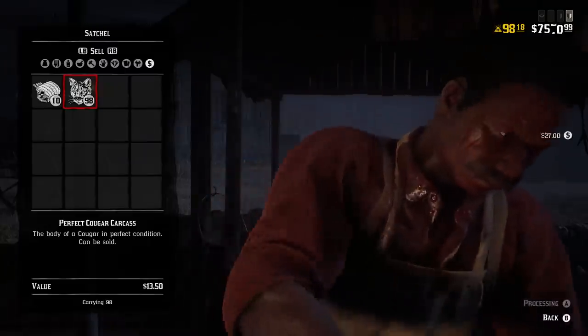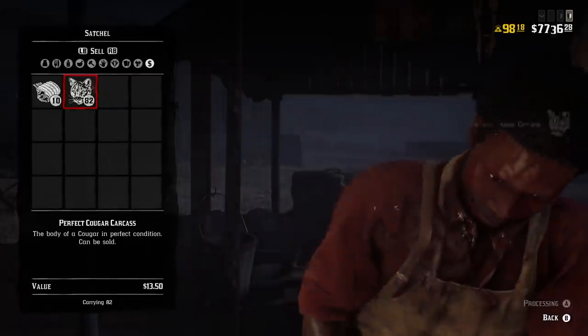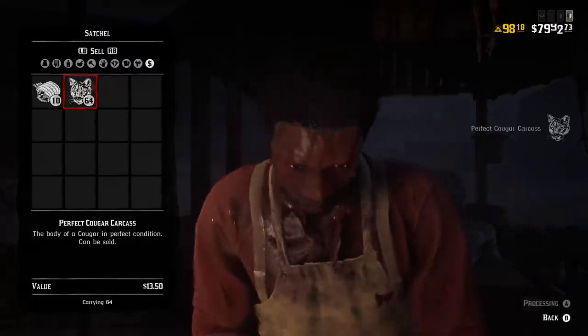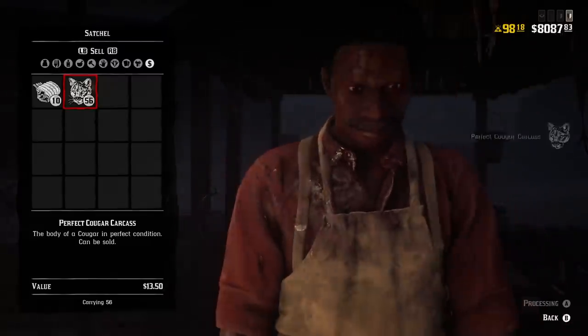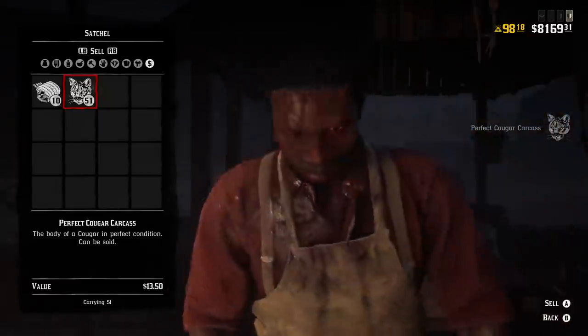You can see I have about $7,300 to start and I had 113 cougars. I'm going to get down and sell all of them really quickly and make a ton of money — I'll have about $9,000 when it's all said and done. But that is all the time I have for today's video.